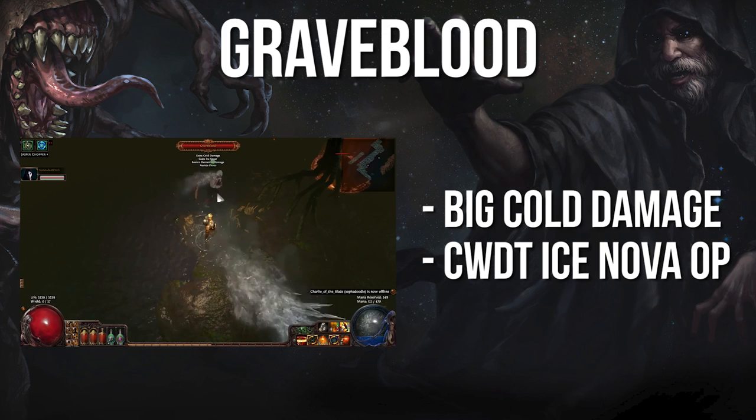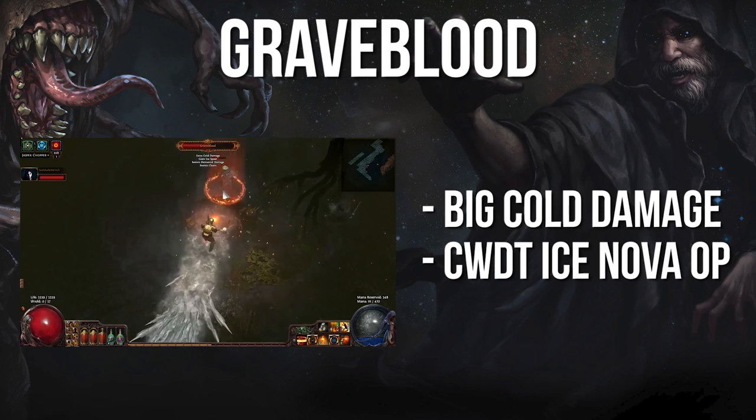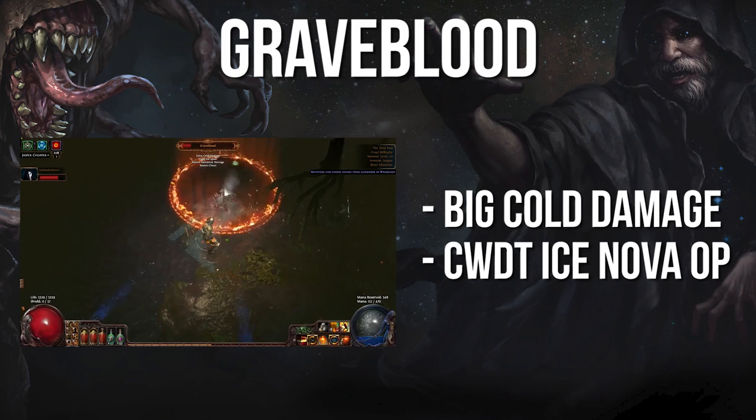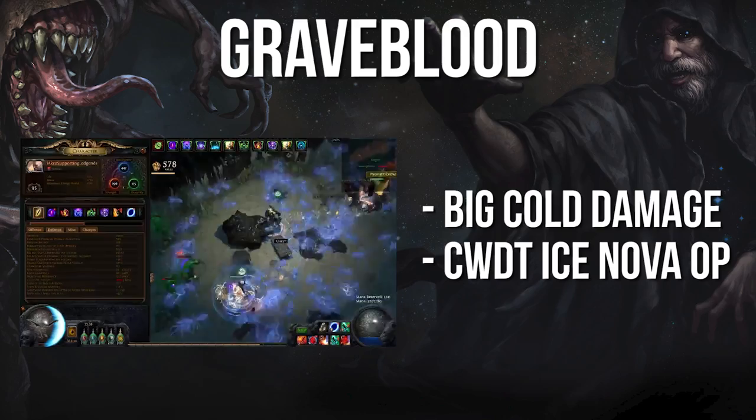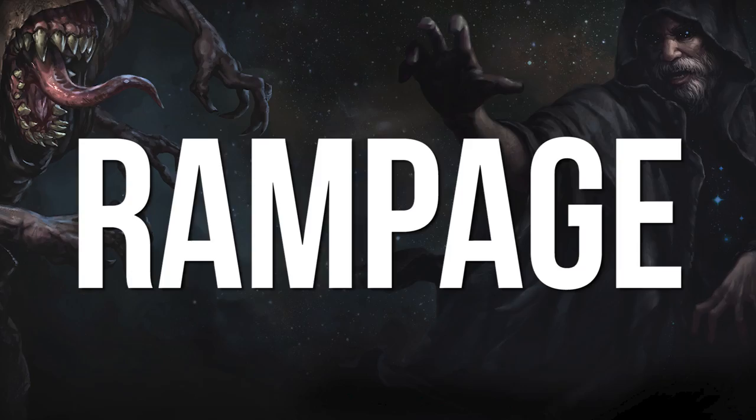Grave Blood: though not nearly as dangerous as its initial inception, this Invasion boss can still do significant cold damage to unprepared players and their squishier party members. He will curse you with Frostbite to lower your max cold resistance, then spam Glacial Cascade and Ice Spear, and use a cast-when-damage-taken Ice Nova. To this day, some of the funniest Path of Exile clips on the internet are of old Vaal Spark builds accidentally running into one of these guys, instantly proccing dozens of Ice Novas, and killing their entire party.